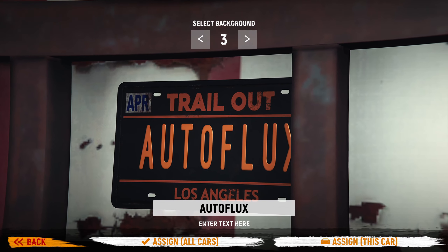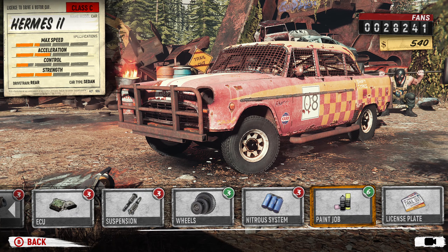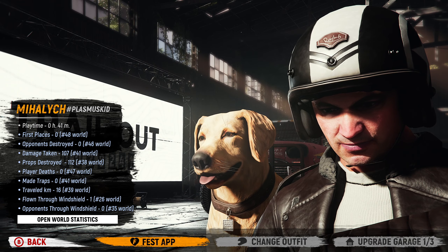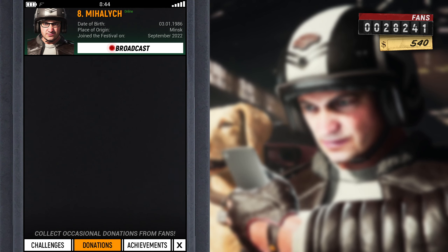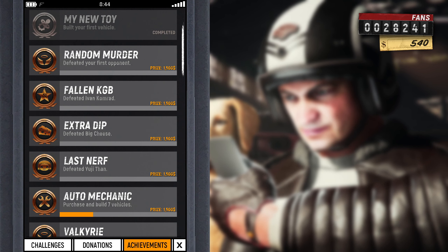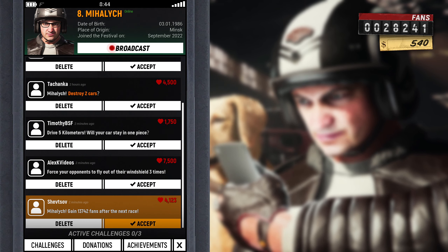You can also customize your license plate. The customization is decent — I wish there were more visual things we could do, but I'm sure that will be added in the future. There's also an app which I just unlocked. We have outfits and a garage that could potentially be upgraded. The app is interesting because you get donations from fans, just like streaming in real life. You also get money for completing achievements, which are the Steam achievements as well. Plus they have challenges so if you get bored, you can try to do those within your races.